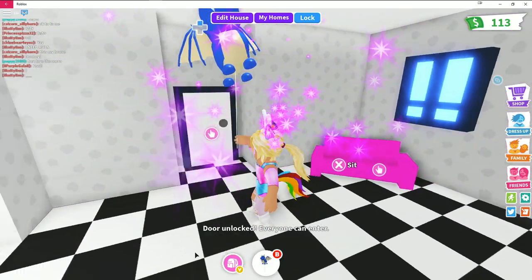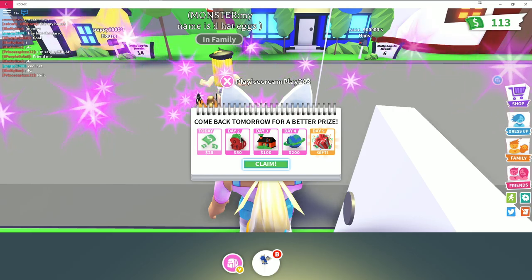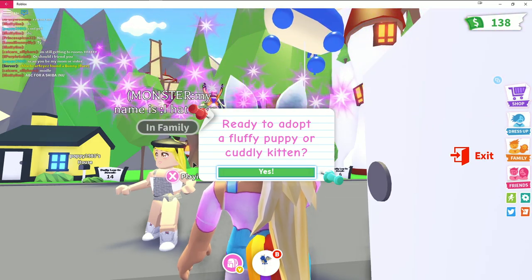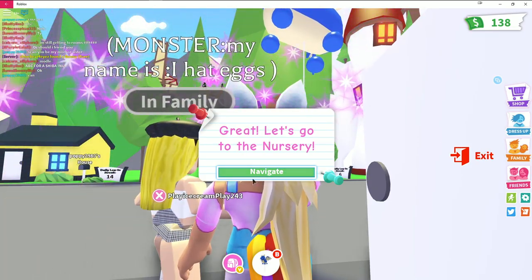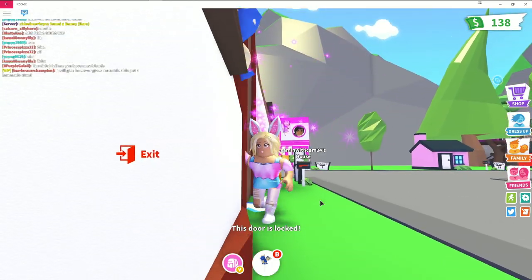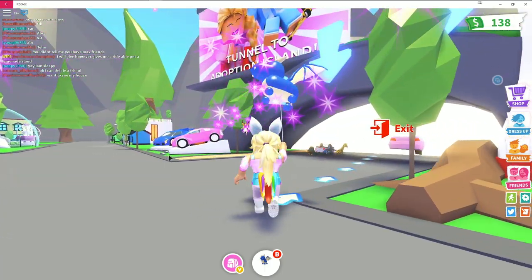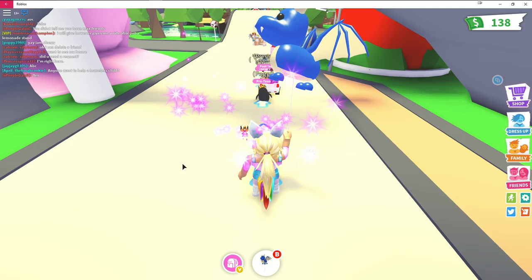I leave my house and get a daily prize of 25 bucks. Now I'm out in the world — there's a prompt asking if I'm ready to adopt a fluffy puppy or cuddly kitten. I head toward the nursery and spot a super cute tunnel to Adoption Island. I rush through it excitedly, balloon in tow.